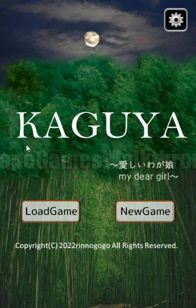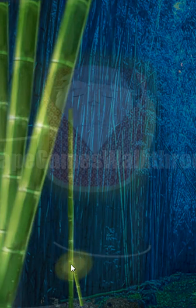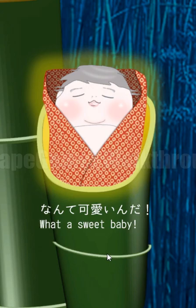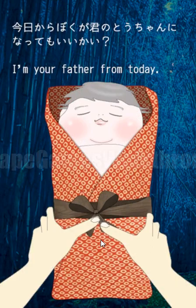We are playing escape game Kaguya, My Dear Girl by ArenaGogo. Let's start a new game. In short, this is a story of a dad who has found a small girl. It consists of three chapters, from youth till it grows. Let's begin.